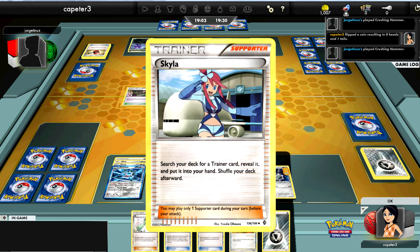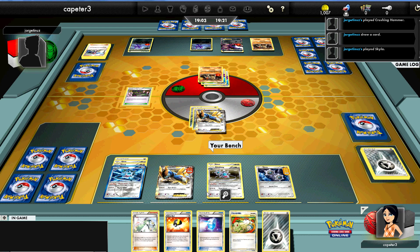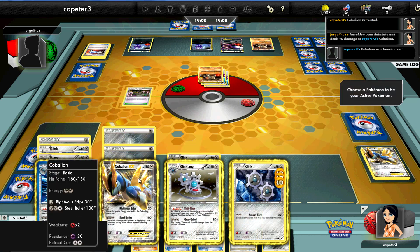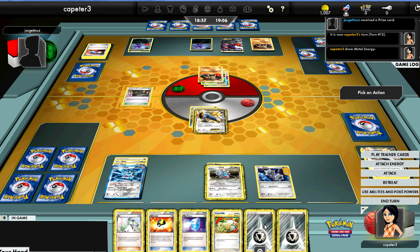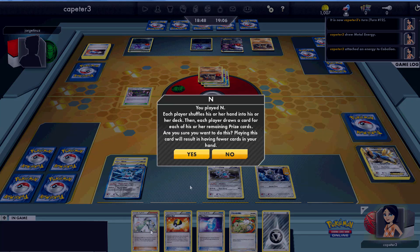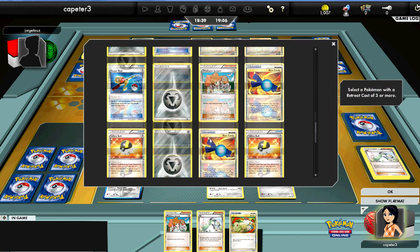He Skyla's for a Catcher — he's going to take that Cobalion out before I can heal it. He goes ahead and takes the two prizes on the Cobalion. He really had to take the knockout while he had the chance. If he'd targeted the Klinklang instead, I just would have healed it. We're over halfway through the game, but still a good decision there.